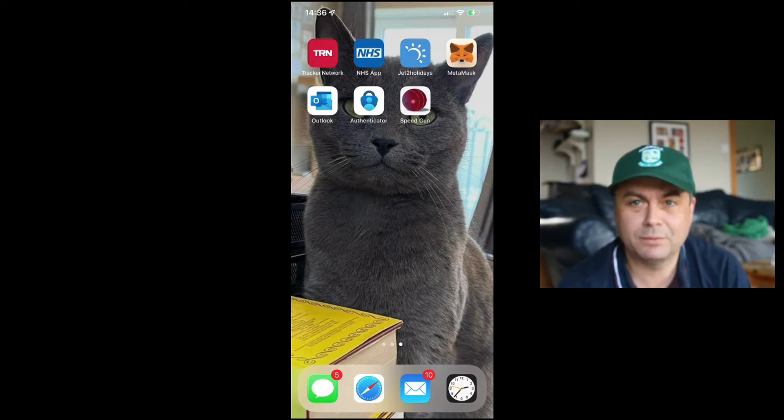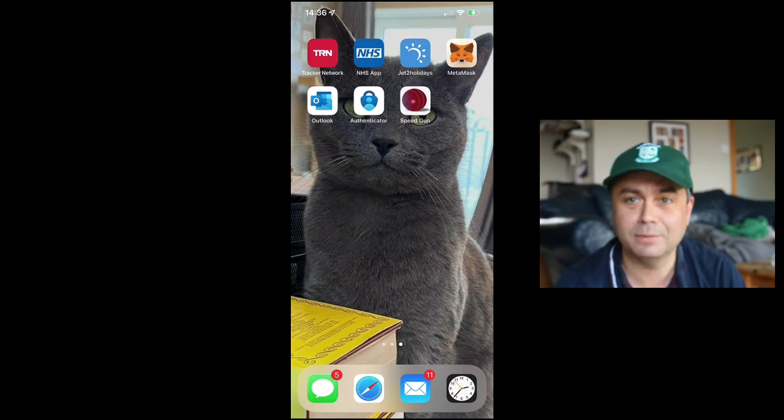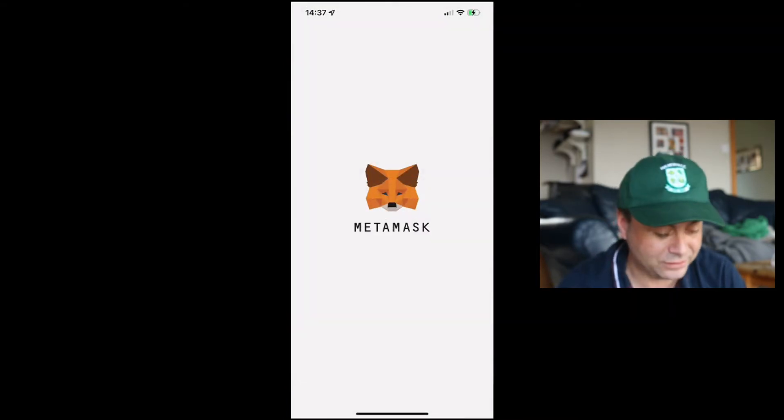Before you start, you have to be an adult to buy NFTs. You need a proper bank account, your financials checked, your passport verified and all that. But once you've got that sorted, what you need to do is create a wallet. We've got a wallet through the Metamask app on our phone, and on the Metamask app it lets us log in.